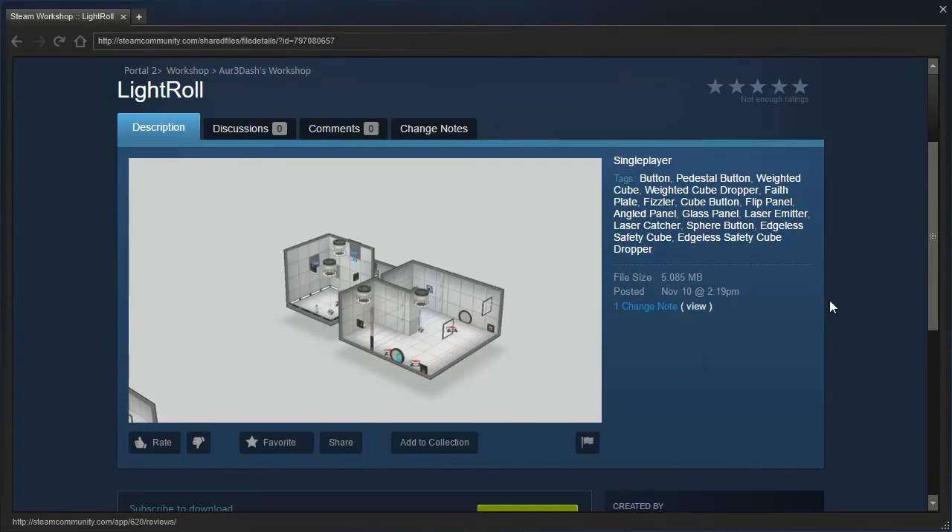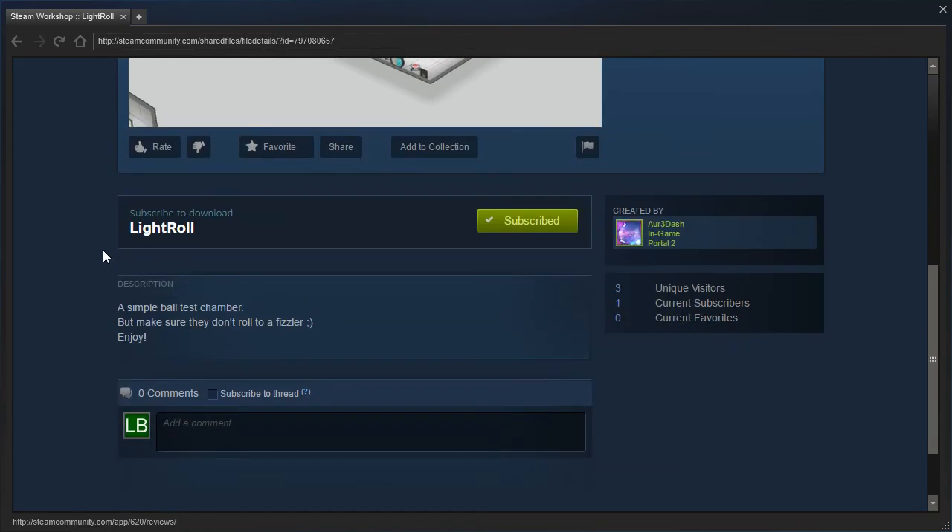Hey guys, I'm LB, and we are back with another R3-Dash puzzle called Light Roll, all one word. A simple ball test chamber, but make sure they don't roll to a fizzler. Enjoy!